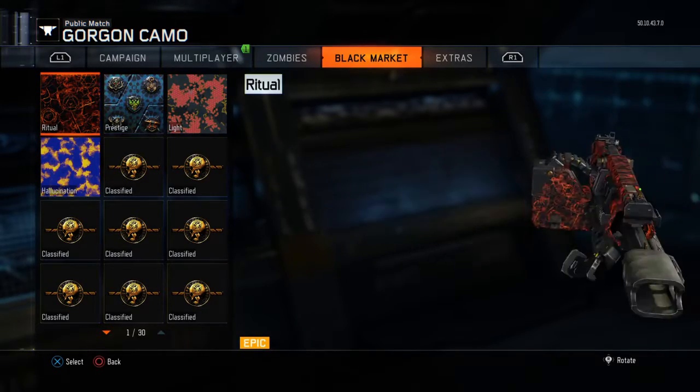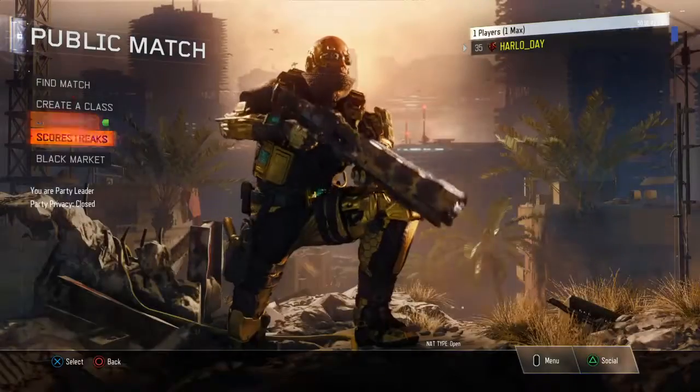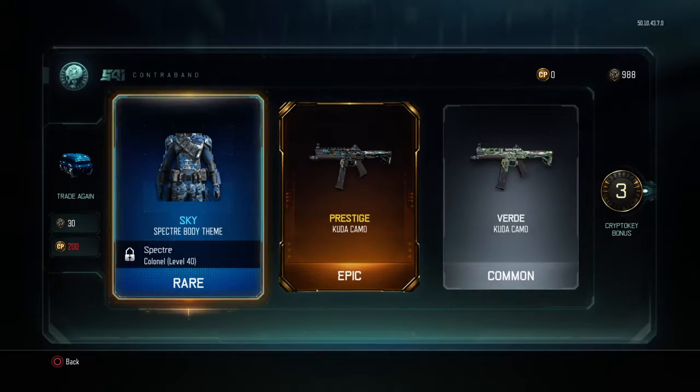Both orange, nice. We got Sky, Prestige, and Verde — two Cuda camos. Don't see too many of these.